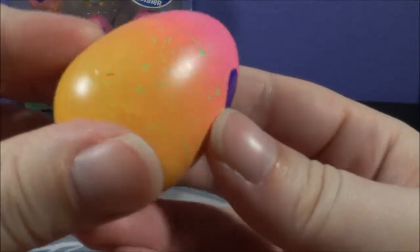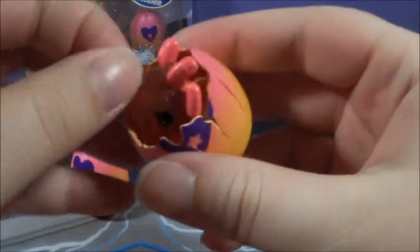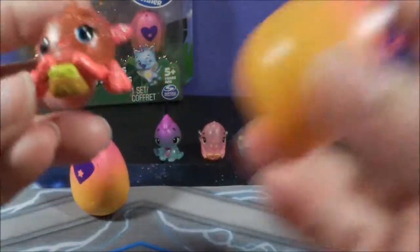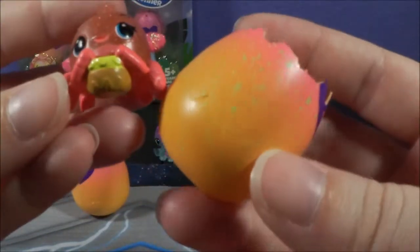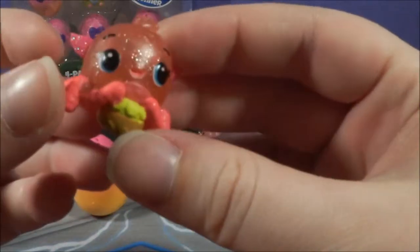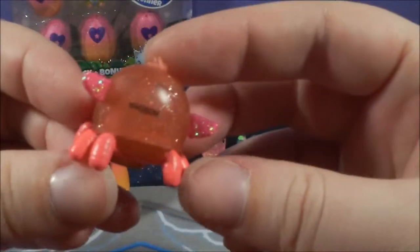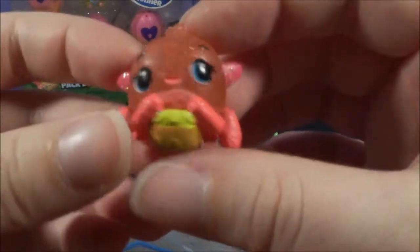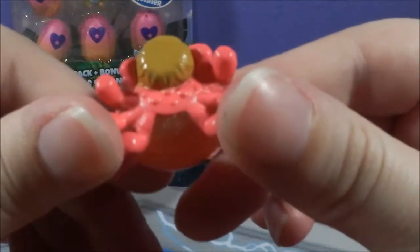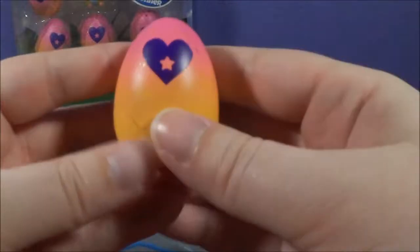Then we have a yellowish egg — this could be the Savannah or the Starlight Shores; they are very similar. We got a Bloomin' Bluffs. This is a rare, and this is Boomin' Spidipper. They are not really translucent, but they have glitter all up in their plastic. It's like a little spider, maybe playing the bongos or something. That is the very first Boomin' Bluffs I've ever got.